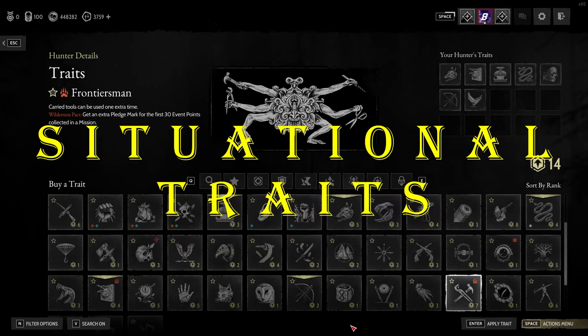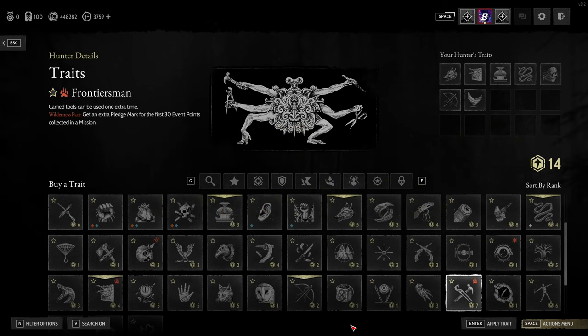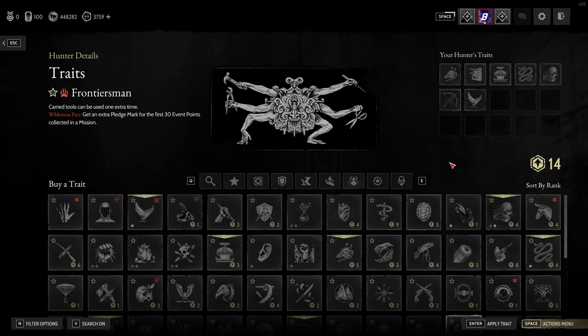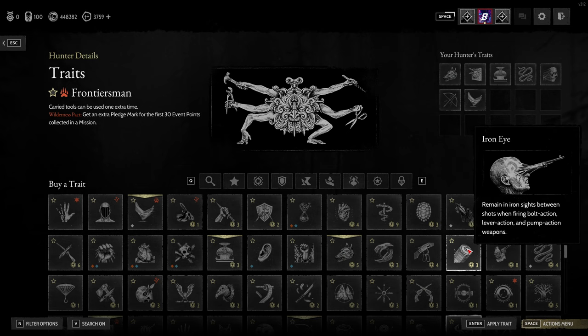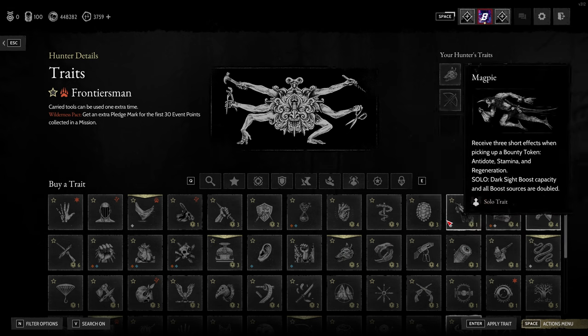Everything else is really based on the weapons you're taking or a particular play style, and I don't want to go into all of that. A couple worth a quick mention: Iron Eye, which I mentioned in my loadout video — you remain in your iron sights between shots when firing bolt action, lever action, and pump action weapons. It's quite handy for staying on target with a rifle instead of having it pull you out constantly. Pretty much all rifles are bolt action, lever action, or pump action with only a couple of exceptions.